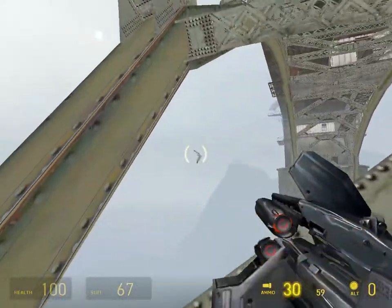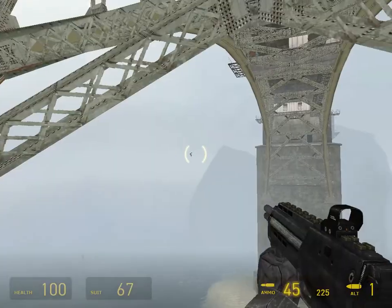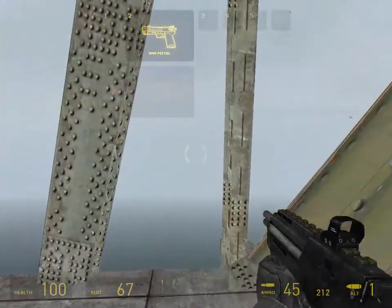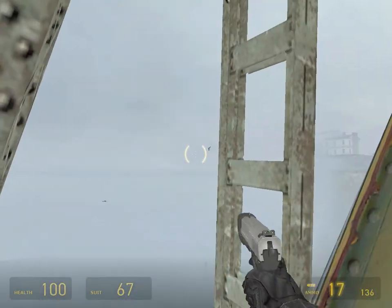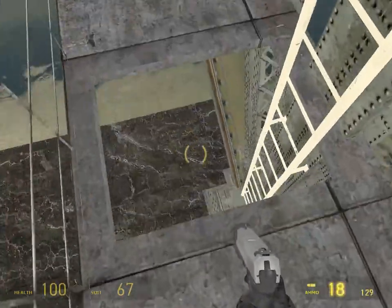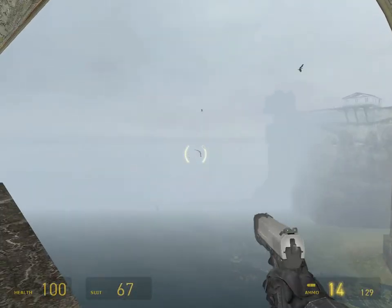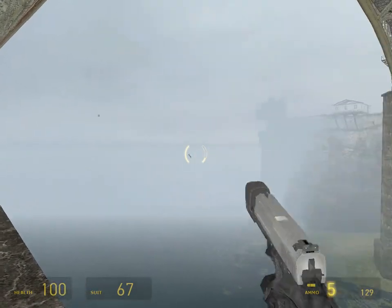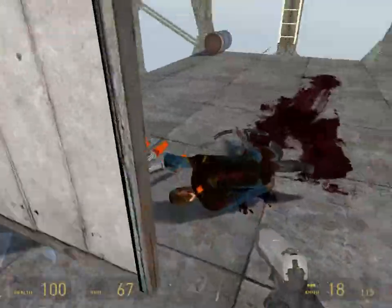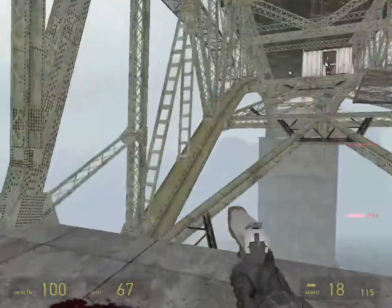Oh, a seagull — shoot! Yeah, seagull! Damn seagulls, that'll teach you to fly around in my personal airspace. Look at all these buggers — kill all the birds! They are a little hard to hit, I will give them that, but still pretty much just a nuisance all around. Damn seagulls, crows, pigeons, whatever — they're all flying rats.